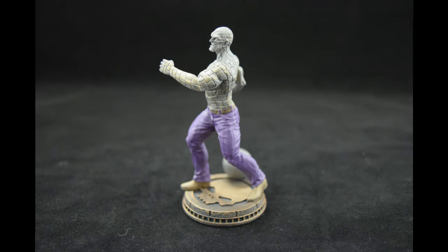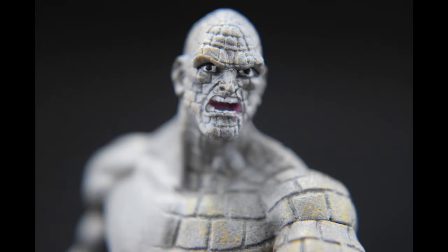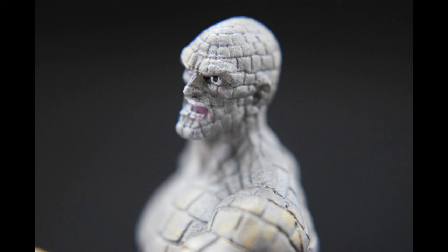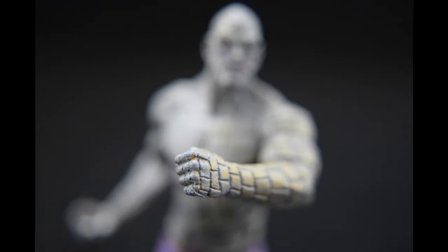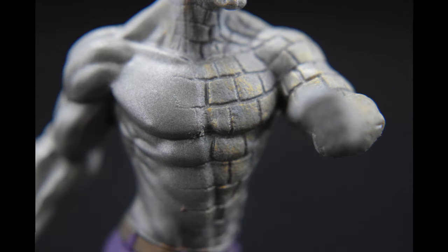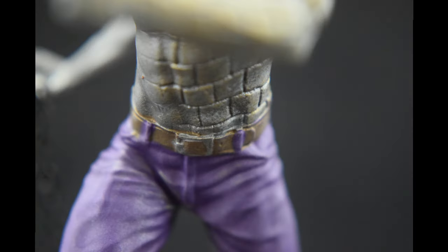The Black Pawn. In chess, pawns represent foot soldiers and are the least valuable pieces on the board. The pawn may move one or two squares forward on its first move, but from then may only move one square forward at a time. Fun fact: Creel's powers were originally granted to him by Loki.